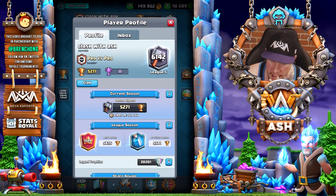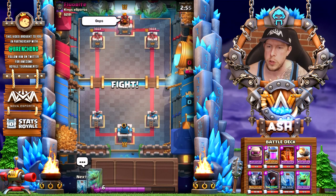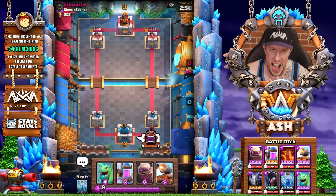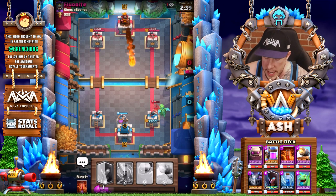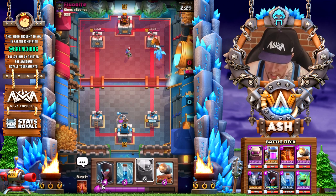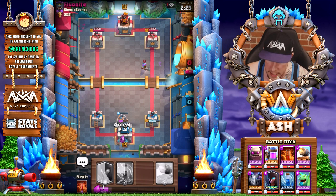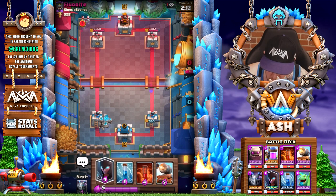I'm at 6142 trophies and I want to go ahead and start with a live match. It looks like we're going against flu flu, and he gives me the 'oops' emote right off the bat. We're just gonna pump up here because we have absolutely nothing to go against this Hog Rider. Obviously not the ideal opening, but luckily the Hog won't get a ton of damage. With the Fireball, we now have the elixir lead, so we can go ahead and drop a Golem here. I'm actually going to go opposite lane — I'm basically gonna give him this tower early on.